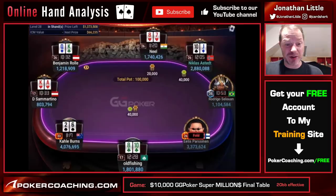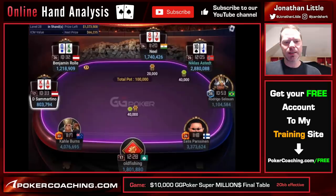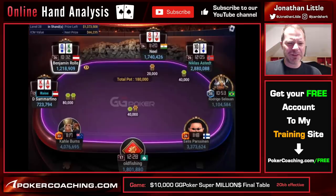Let's see if Old Fishing messes up. He does not — good. Over to Dario Sammartino in the cutoff with Ace-King of Hearts. This is just an easy minimum raise. If he was playing Ace-Queen offsuit or even Ace-King offsuit, perhaps he could justify shoving all in for 20 big blinds. But that's more of a play you see when there is an obviously shorter stack at the final table and you really don't want to get action. Since Dario is the shortest stack, he should probably just be min-raising most of his good hands — and he does.